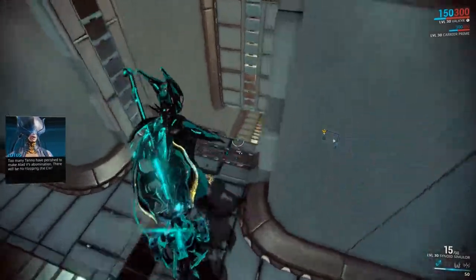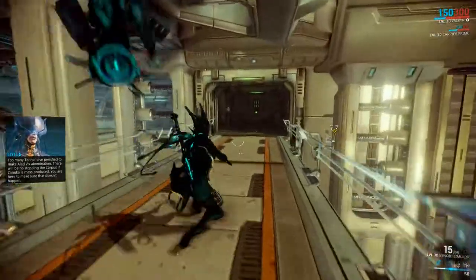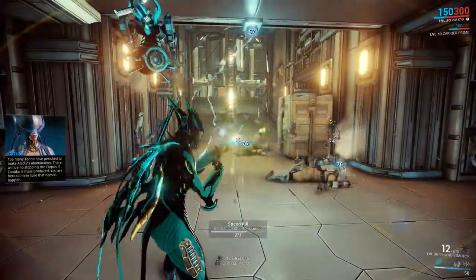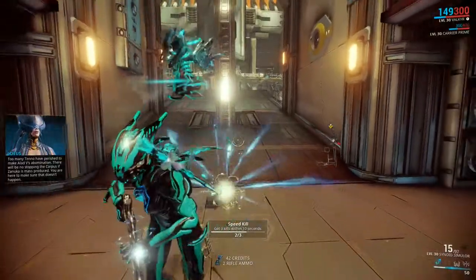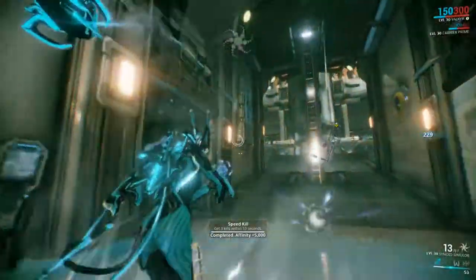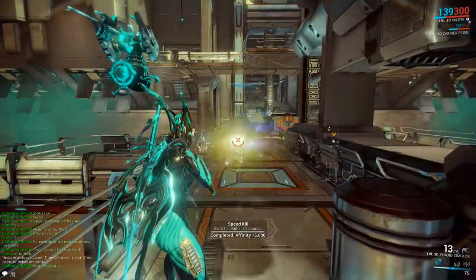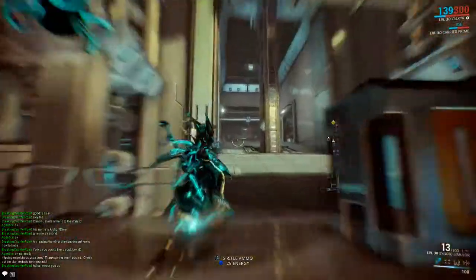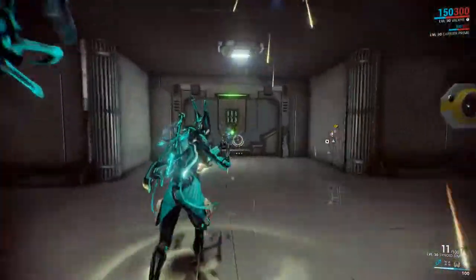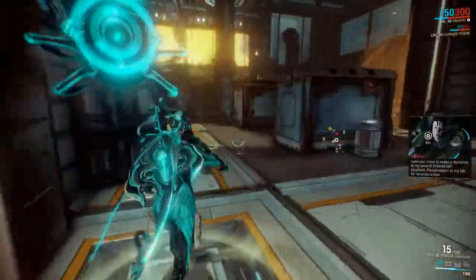The trick to this is you have to shoot Alad V, get him down. Zanuka comes over to revive him and you have to shoot Zanuka, and you have to keep repeating that until you finally kill Zanuka and then they'll both actually die. Zanuka can be kind of tough, hit you pretty hard, and Alad V will do this little flash grenade type deal as well as shoot at you, so you've got to be a little careful here.